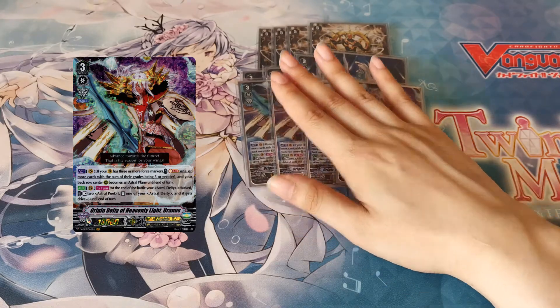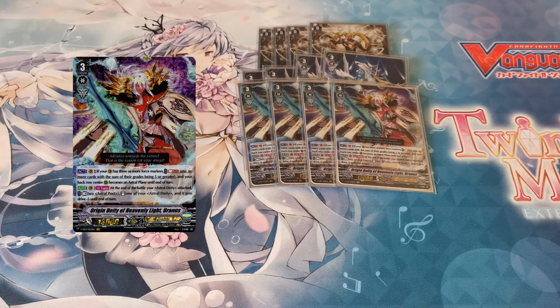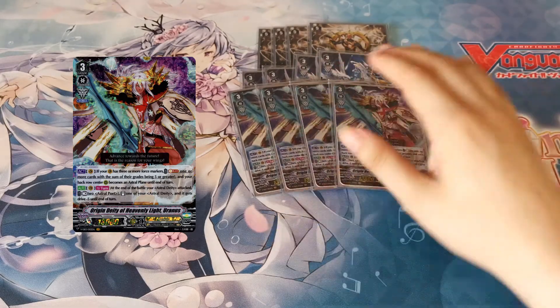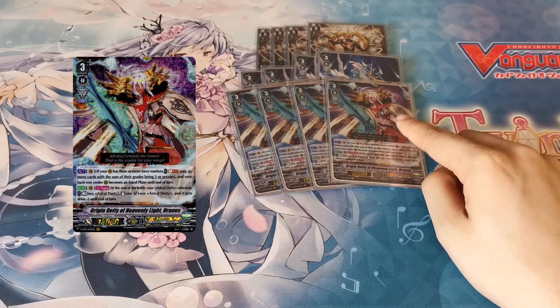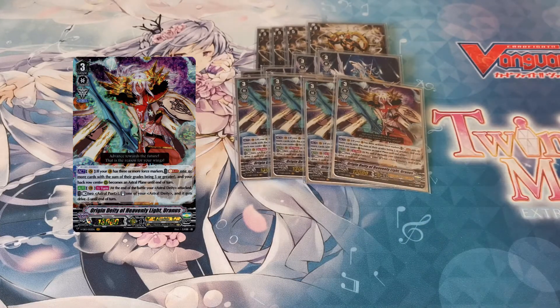He is your main grade for your ride. You don't really want to ride into anything else, since you can make an Astro Plane by only having three Force markers on your vanguard. So you can make three on your vanguard through skills, and then when you ride him you can put the Force 2 on the circle behind your vanguard with Valkyrian to be placed there. The main reason we play him is the auto skill — at the end of the battle Valkyrian attacked, you can rest two Astro Poets, re-stand Valkyrian, and he gets drive minus five.